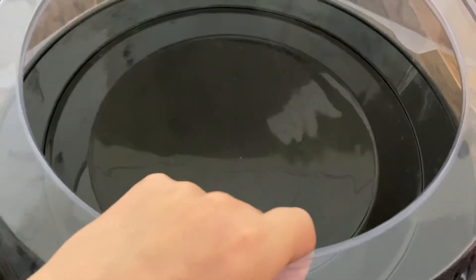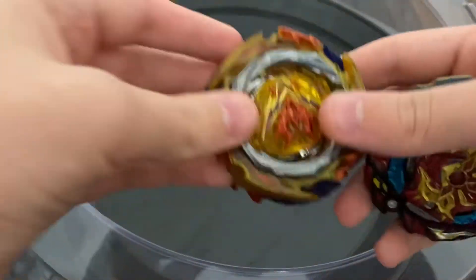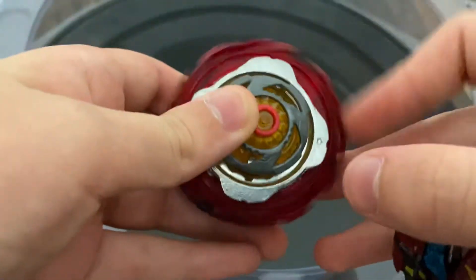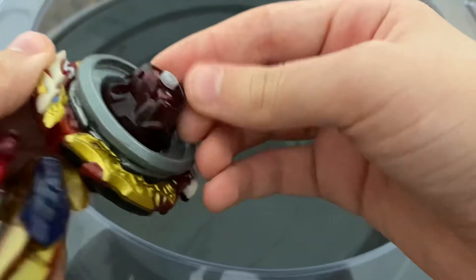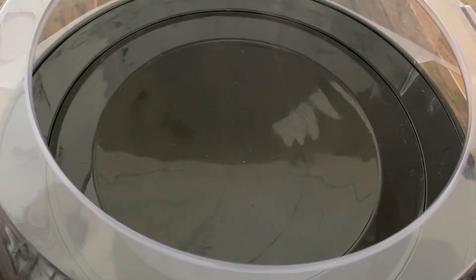Belial came out of the stadium. This is a good opportunity to say what mode everyone is in. Diamond Belial is obviously in high mode, and then Nexus plus S is in free spin mode. And then Astral Spriggan is in right spin attack mode. I'll probably switch up the modes later on during the battle. I want this video not to be too long, so I'll try to be quick.